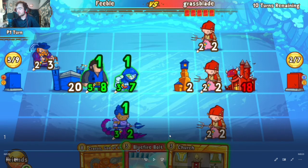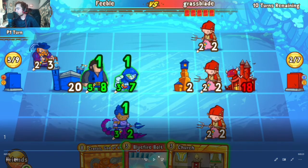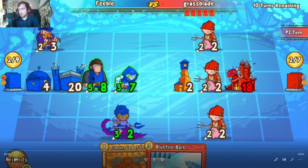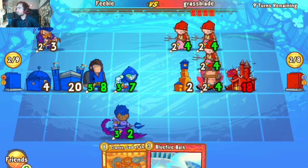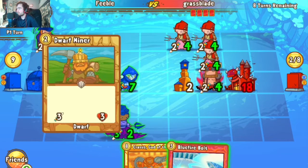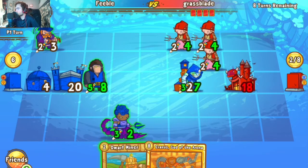Unfortunately the reanimate strategy has been hit pretty hard by dual Dragon's Fire. Right now the aggressive deck isn't working the way it wants to. Fat Bard goes down on Feeble's side, and we see the Warrior in response plus Mithril, pretty much confirming this is more of a dwarven-based deck — cool to see, you don't really see a lot of dwarven decks.